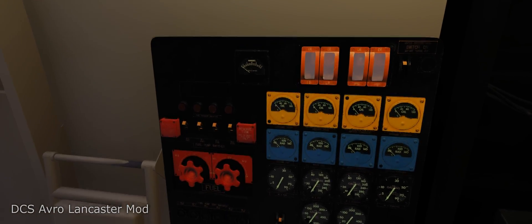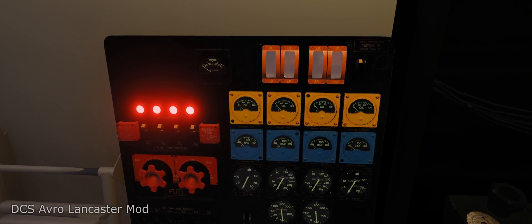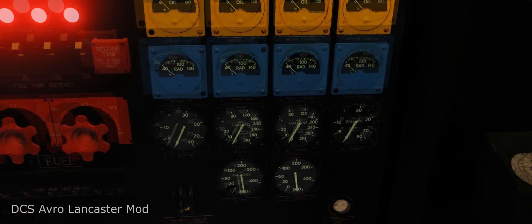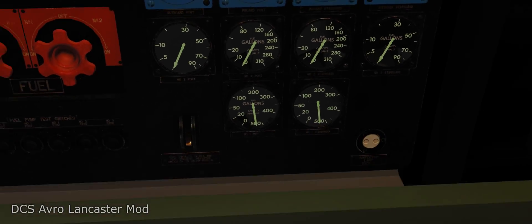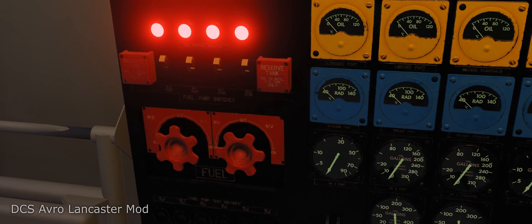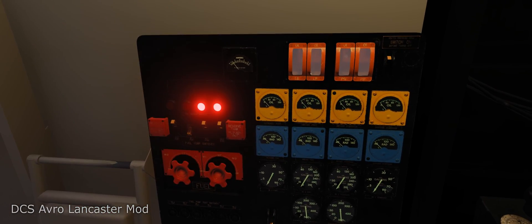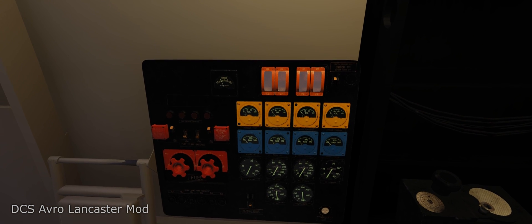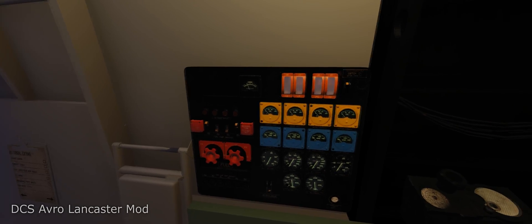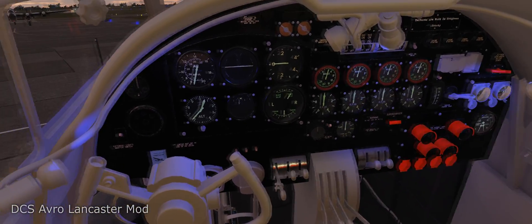On the left you have controls for the fuel pumps. Let's go ahead and turn on the panel switch. At the bottom you can see the fuel pressure lights have come on because we haven't started any of the pumps yet, and we have fuel in the number one tanks on each side. We'll select the number one tank for each side and turn on the fuel pump for those tanks. Now you see the fuel pressure lights have gone off, so we have pressure at all four engines.